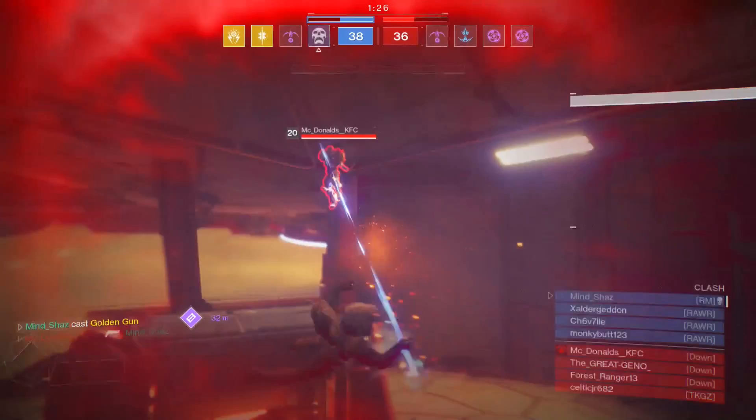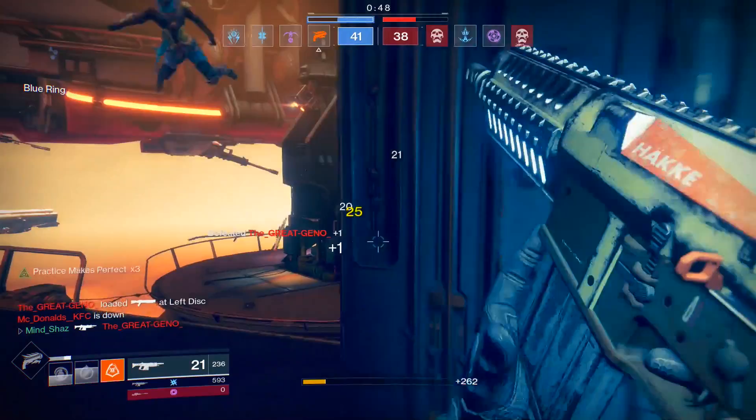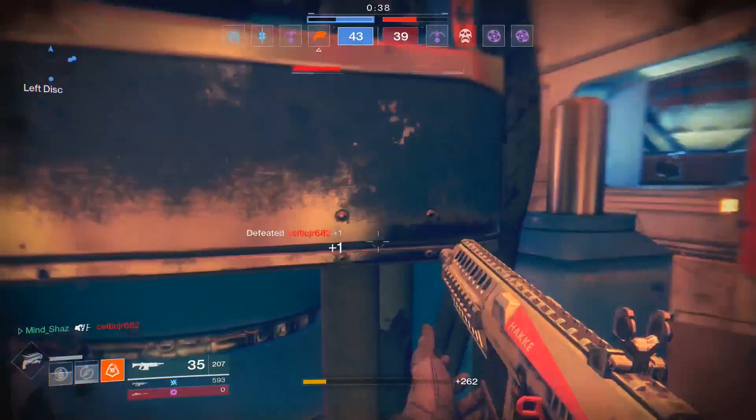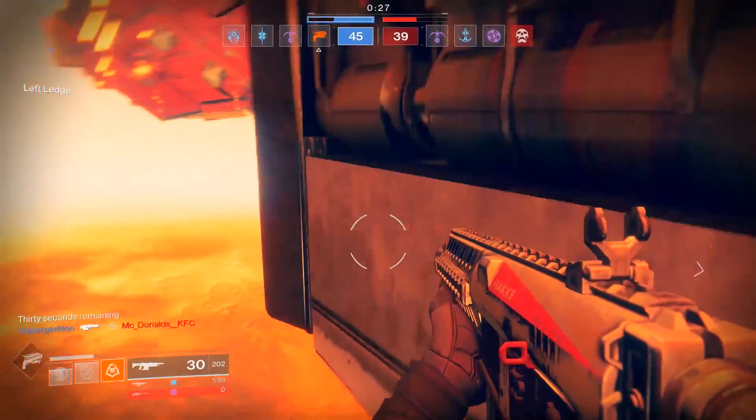He's got a little teammate coming to avenge him, and he most likely will because that was stupid — why did I think that was a good idea? You're basically dead. Let's waste our super that you get once a game. Nice try with the shotgun buddy, but not today! We can probably push this guy and kill him — yes of course we can, because we're amazing. We need a little bit of help from our team, and there we go — help was granted.